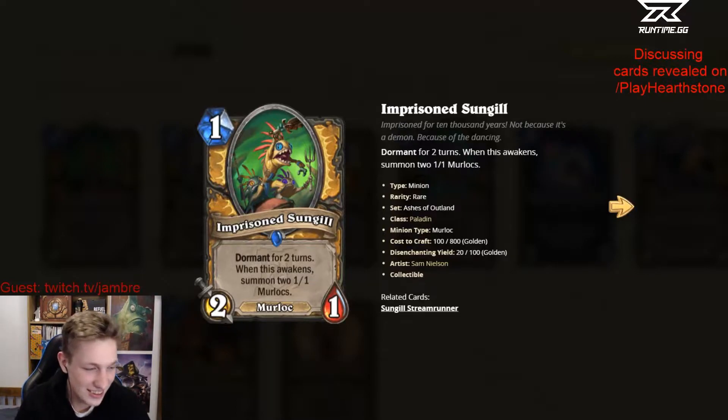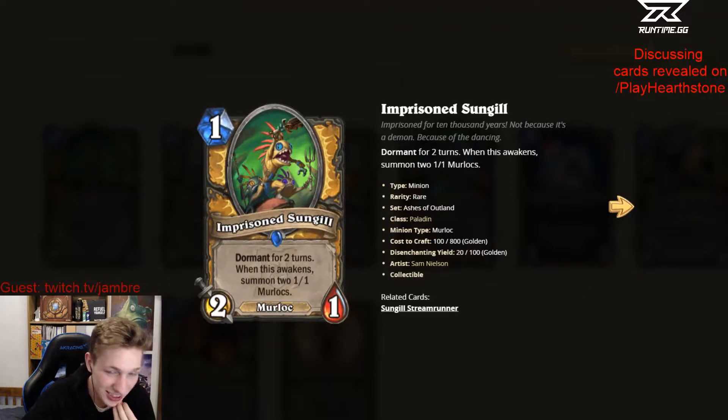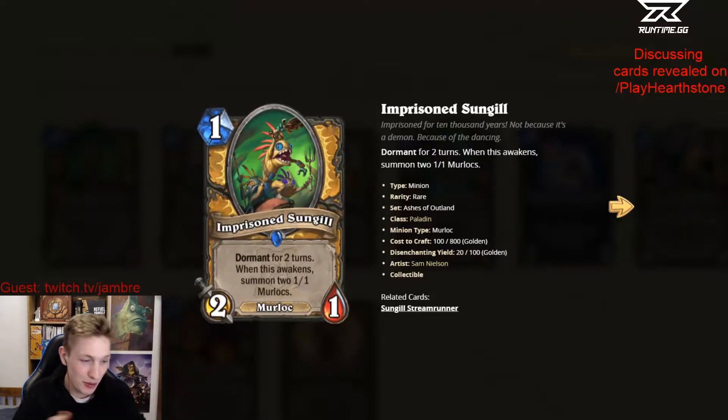Some of them seem powerful. This one's kind of okay in Murloc Paladin. I think these cards, unless you draw this on turn 1 — Murlocs are very snowbally, right? So if you're drawing this on turn 3 or something and you fall behind, it's just over. Who cares about the 1/1s? This one didn't impress me too much.